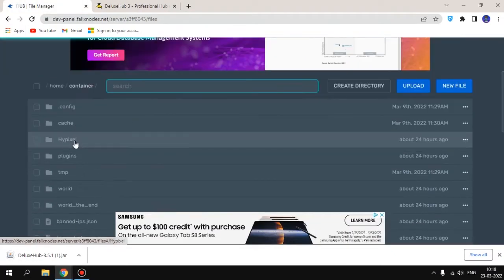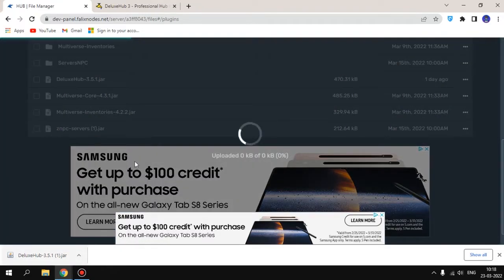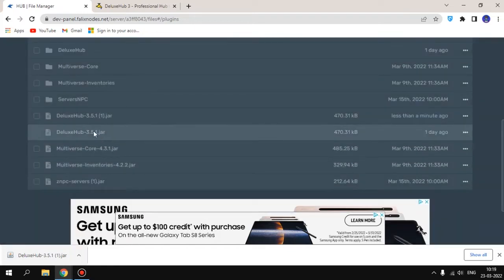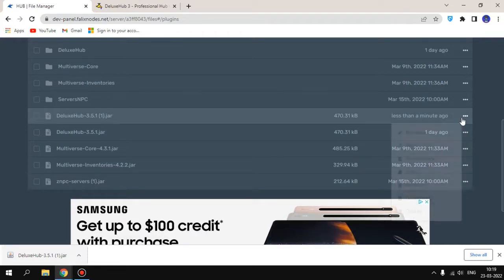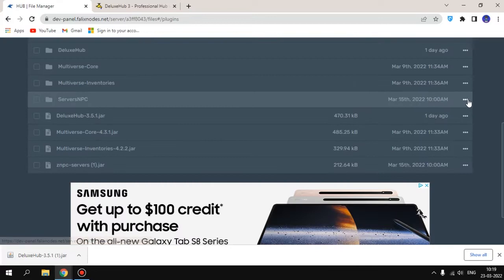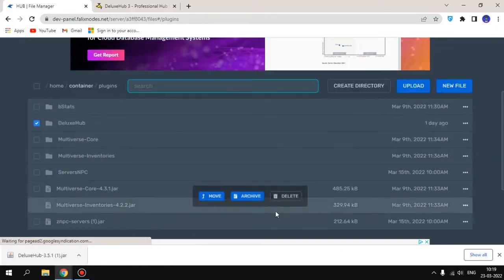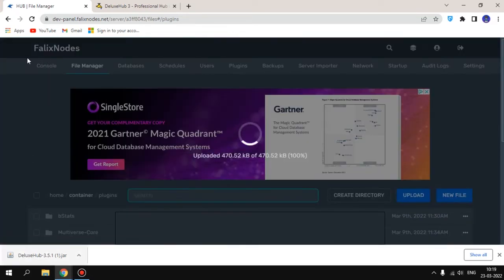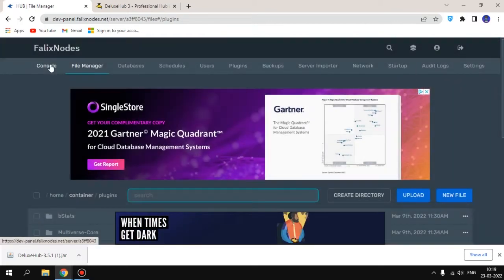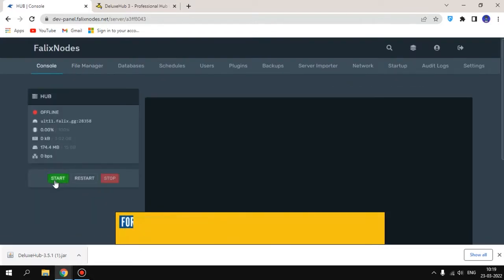After downloading it, go to your file manager of your server, go to plugins, and drag and drop it in. After uploading it, let's go to the console and start the server.